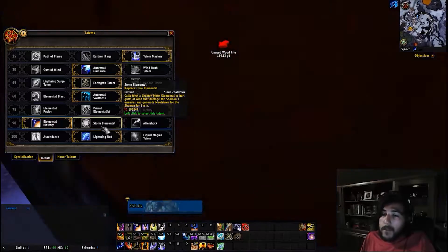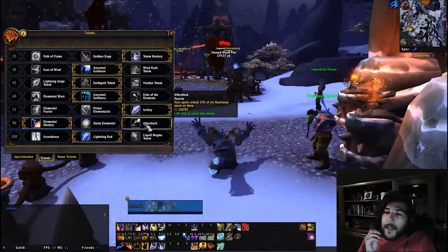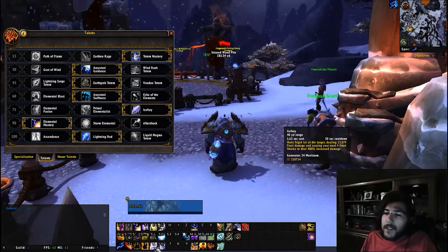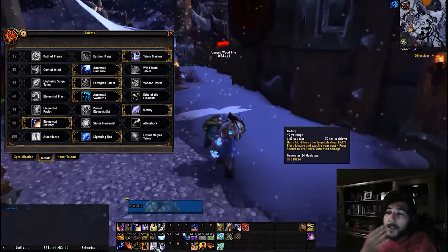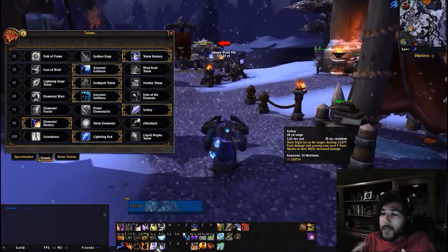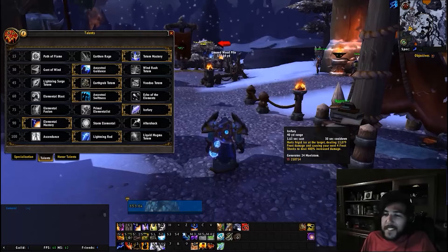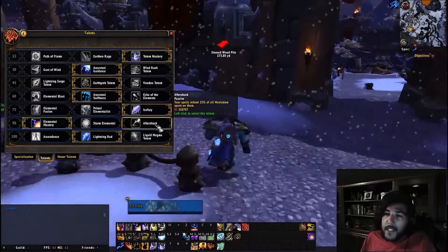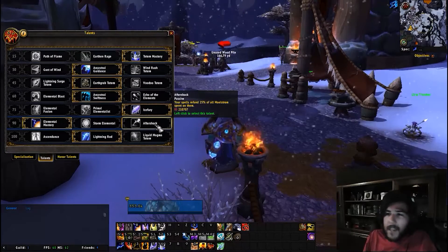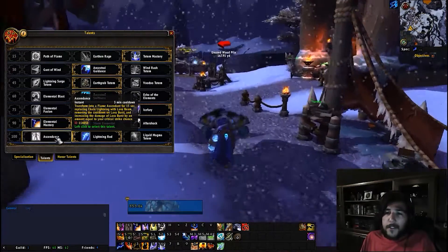Aftershock: your spells refund 25% of all maelstrom spent. This helps with ice fury by maintaining your maelstrom at 20+ to amplify frost shock damage on top of the 400% bonus — creating a nice synergy between the lava burst path and the ice fury/frost shock path.